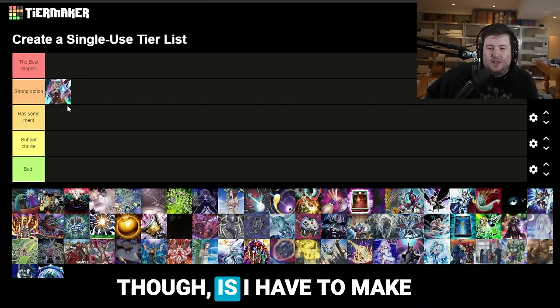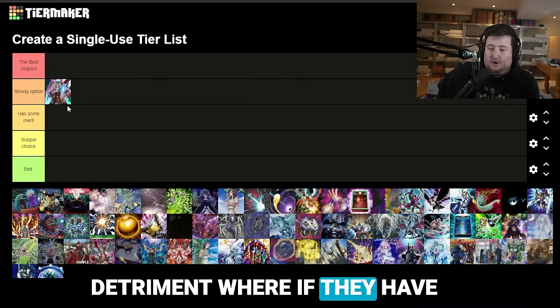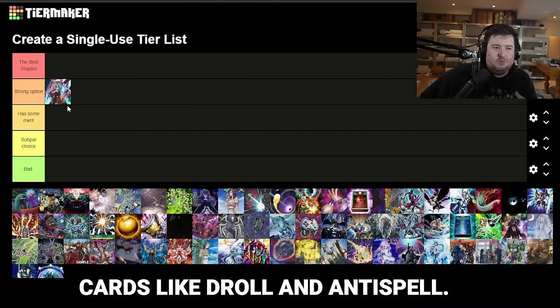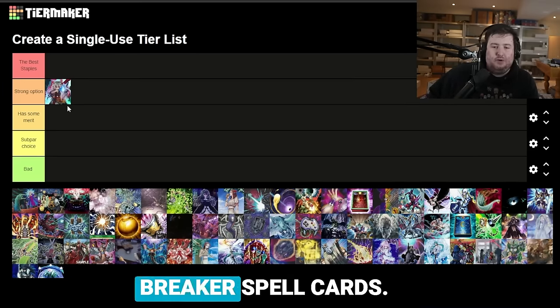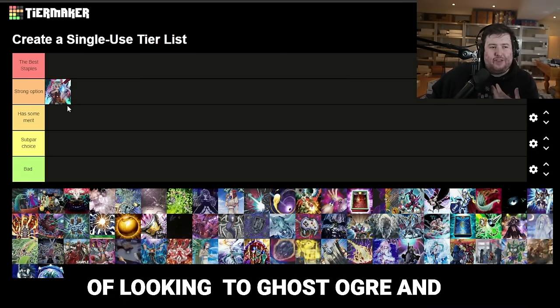I also have to make sure it's playable going first, because if it's not, it can also work to my detriment — if they have a lot of non-engine and I have dead cards, I'm unfavored. I also want it to be somewhat usable for cards like Droll and Antispell. That's a big problem with a lot of these board breaker spell cards — Thrust is the biggest one. So that's what had me thinking and looking to Ghost Ogre.